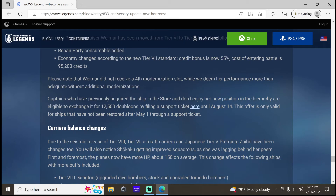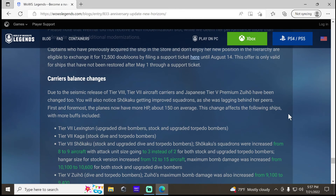For those who don't want to keep it, you can exchange the Weimar for 12,500 doubloons. It actually wouldn't be bad for me — I'd be making about 2,500 doubloons since I think I only paid 10k with a coupon.